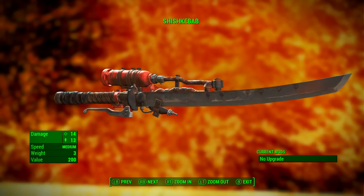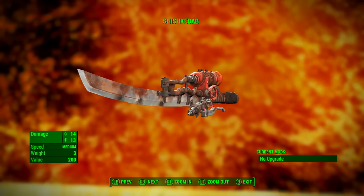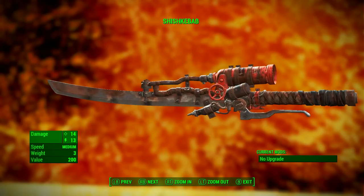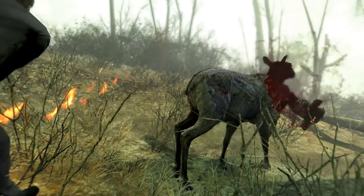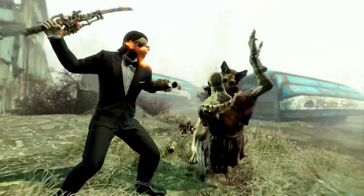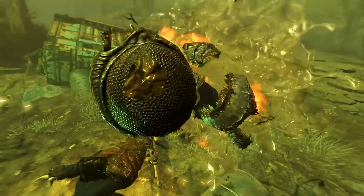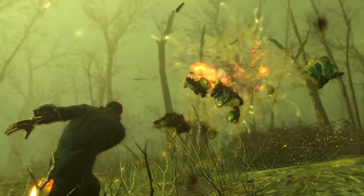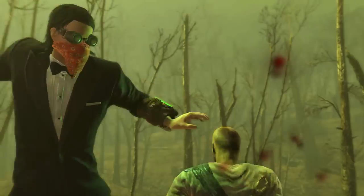The standard Shishkebab's combination of ballistic damage and energy damage make it a powerful bladed weapon, and it can be outfitted with additional flame jets for a significant boost in damage. Even with base stats it's a fairly good weapon with plenty of room for improvement, rendering the Shishkebab a potentially incredibly powerful melee weapon. It also has a chance of setting enemies on fire, adding additional energy damage — specifically fire damage.